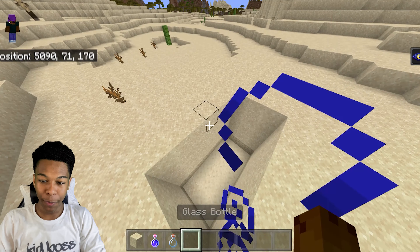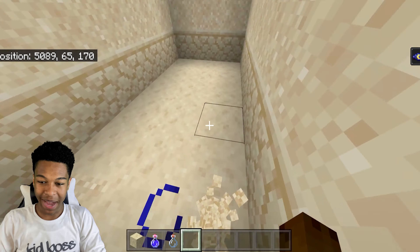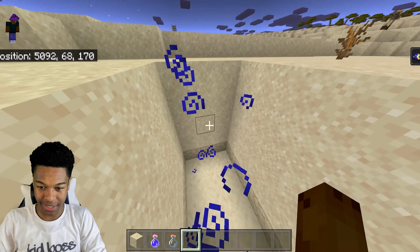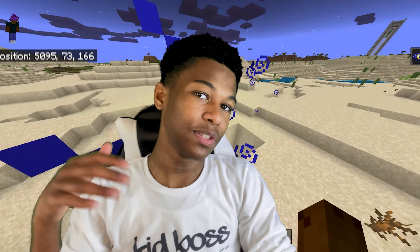Alright Seed Squad, we built our little hole. I like how at the bottom level we have the sandstone — it has a nice little touch to it. Now I put on a night vision potion just because it's dark and I want you guys to see what I'm doing.